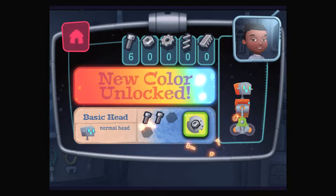Great! You unlocked a new color for your robot park. Go to the design screen to select the new color.